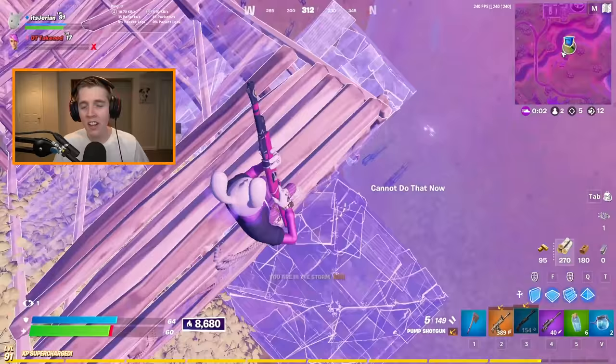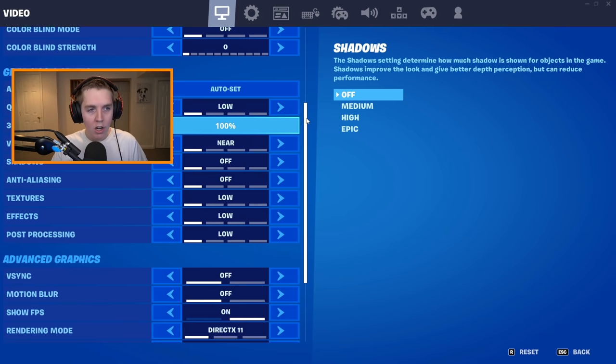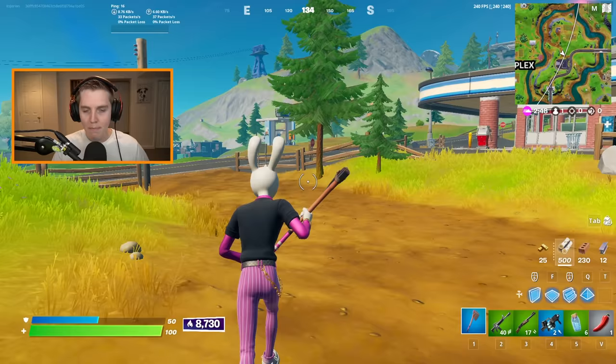Timestamps are integrated into the video as per usual. The first settings we're going to look at are all the graphics quality options — we're not going in order, that's what the timestamps are for. The reason we're looking at these first is because these are the ones that Epic secretly changed how they work.